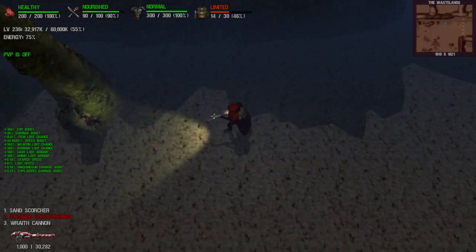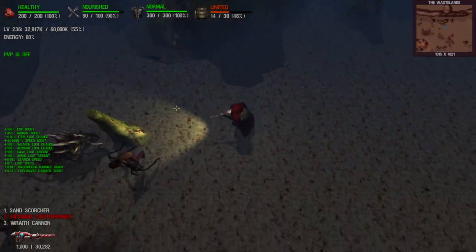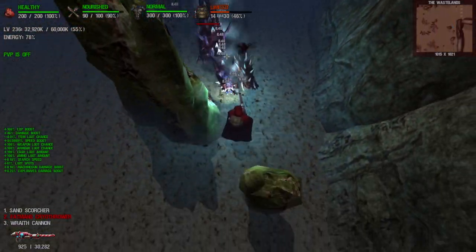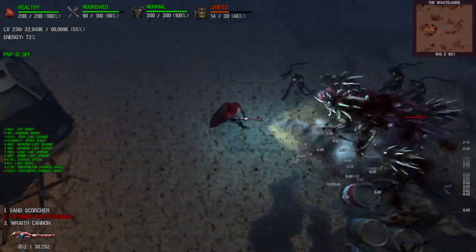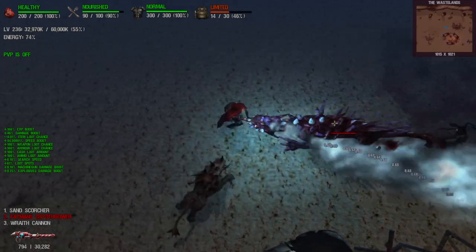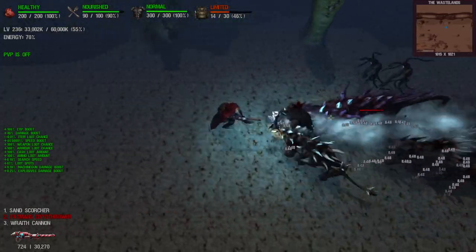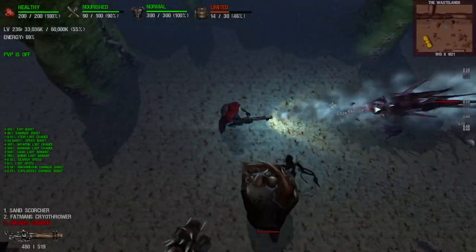All right, so here we are. Let's see how long we can last — if I can last two seconds, that'd be great. It should be here... yep, there it is. Oh yeah, this is great! What are you gonna do? There's supposed to be more bosses in here I believe. But yeah, right off the rip — already loving it. And obviously you can switch it around a little bit. This is where the Fat Man Cryothrower just comes into action.